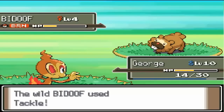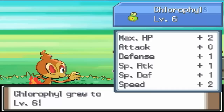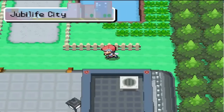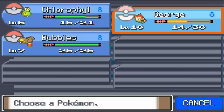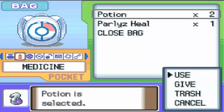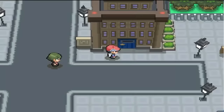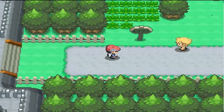George is leveling up. I'm only using him because he completely dominates here — Bubbles would take a few hits to take this Pokemon down, and that's just too long for me. Time to go to Route 203. I'm going to put George first. Even though I love Bubbles — we share that affection — he will probably become my HM slave. He'll be a fun HM slave — my friend, my team member, and my HM slave.